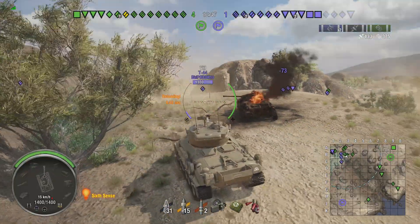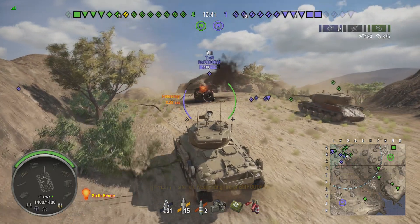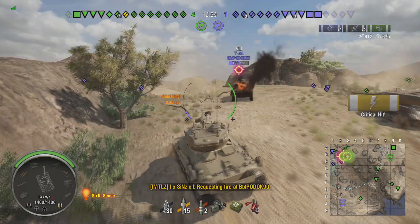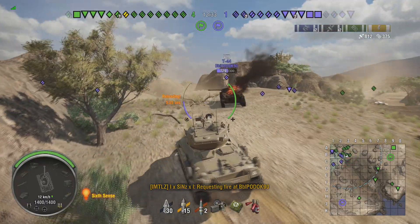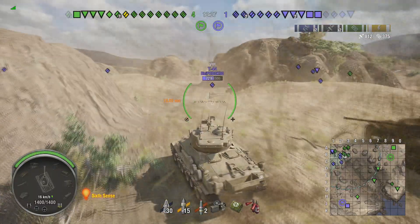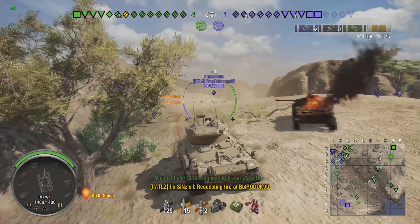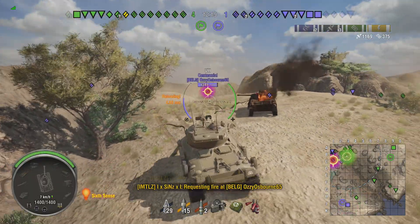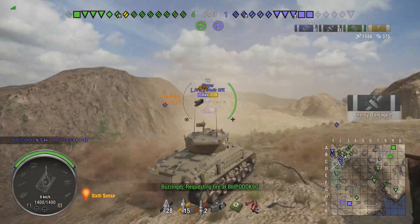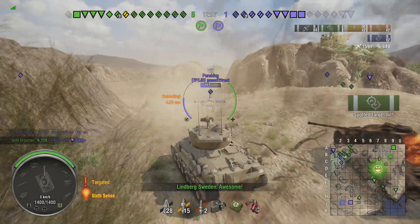Unfortunately we miss the T44 as he advances, but we let him push over. He gets a shot into our friendly mercenary tank — the T29 hybrid, though I can't remember the name. We get a nice shot into the side of the T44 while he's running away. There's a Centennial pushing up, and there's a Slayer on my left — we get a shot at him and track him in position, which is great.